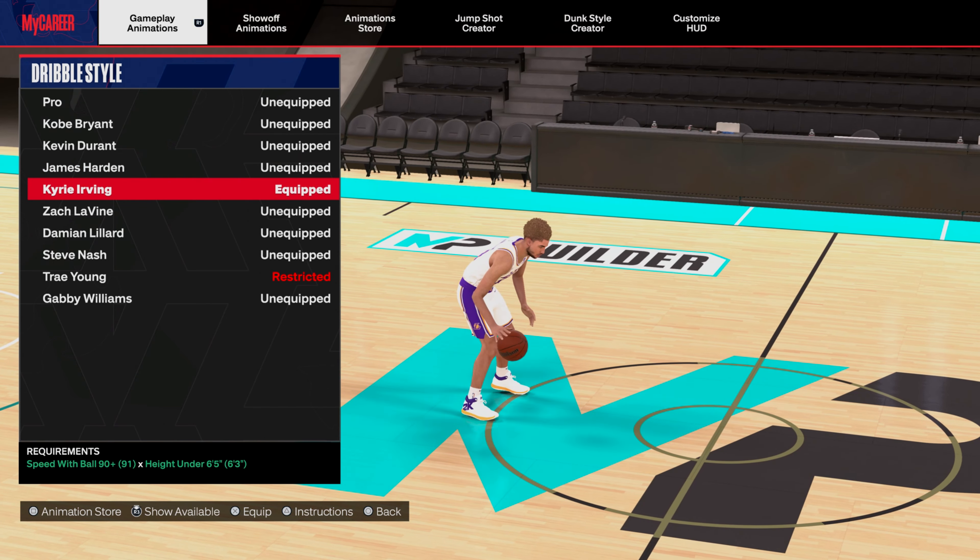Dame Lillard is actually pretty decent - you need a 90 speed with ball though. Gabby Williams' speed boost is kind of slow, but if you're a big guard you can get away with it - it's not too bad but not too fast either.